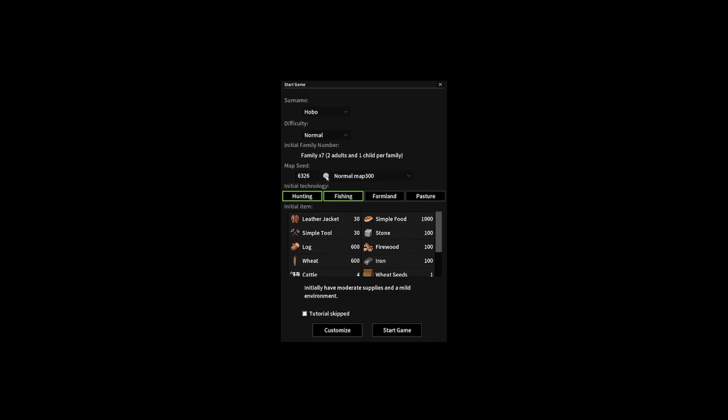We're going to go ahead and cycle through the seed a couple times — six, seven, five, eight — sounds good to me. Our initial technology is going to be hunting and fishing. We're going to skip the tutorial because I put some time into it yesterday; wanted to make a good video for you. So let's go ahead and jump into it.